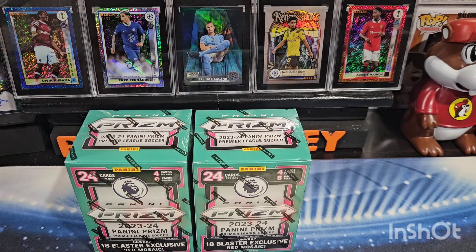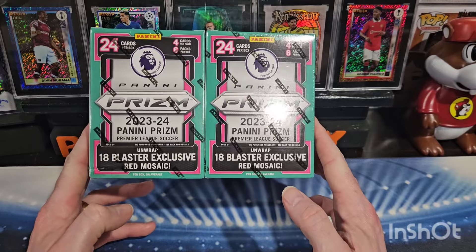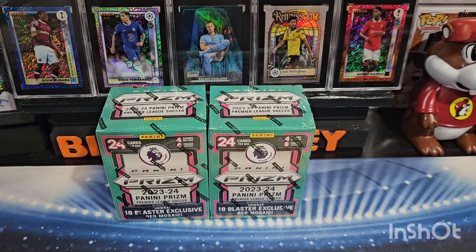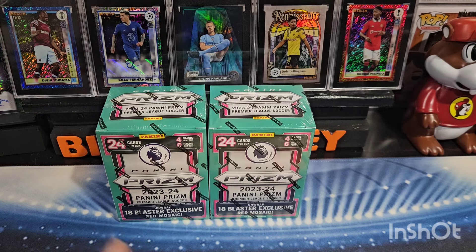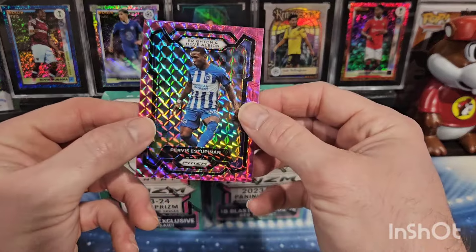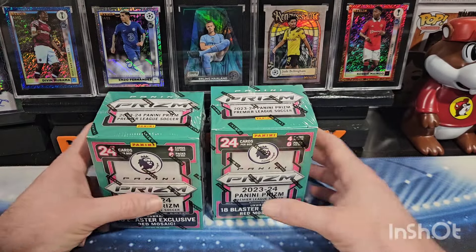Hey, what's going on YouTube, this is Big J Money and I'm back with another video. Today I'm going to take a look at two of these new 2023-24 Panini Prism Premier League Soccer blaster boxes. Found these at Target in-store, they were 30 bucks a piece. I opened one off camera — that one was from Walmart. The difference between the two is the Target ones have red mosaics and Walmart ones are pink.